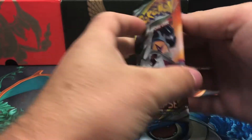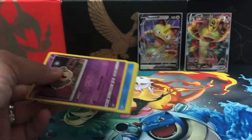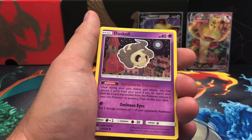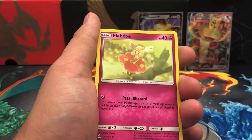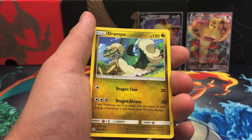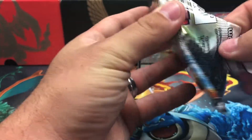Moving on to the first Cosmic Eclipse pack — Palkia and Dialga. There's the code card, enjoy. Starting off with Water Energy, we got that beautiful fire horse which is actually one of my daughter's favorite Pokemon — it's basically a fire unicorn. Got Braixen, Probopass, Snom with that beautiful kind of paper mache looking artwork, a stitched-together Temple which I really like the artwork for, Alolan Sandshrew, then Ponyta — the fire horse that is not a unicorn — a reverse holo uncommon Lillie's Poke Doll, and a non-holographic rare Dreampap. Nothing too crazy yet — we've got one holographic rare out of this box.